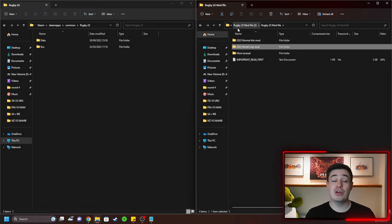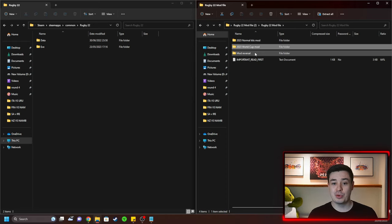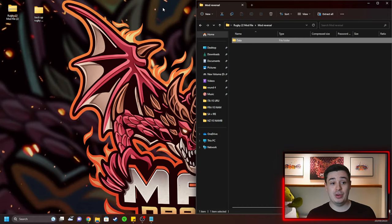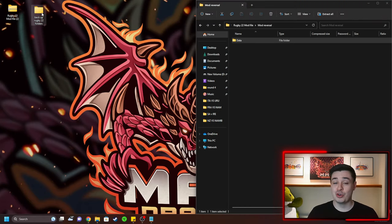Once you get to the end of the World Cup and you're done with it, go into the mod reversal folder, grab your data folder, drop it in and it replaces those files back again, reverting your game. If in doubt, that's why we saved the backup — if everything goes wrong for whatever reason, you can just reinstall your original copy of the game.